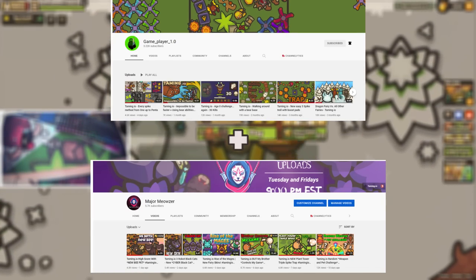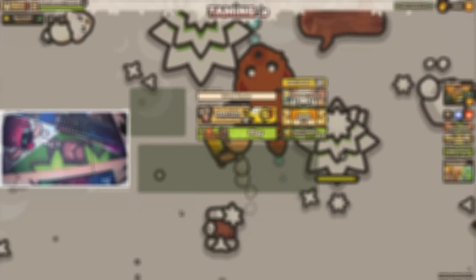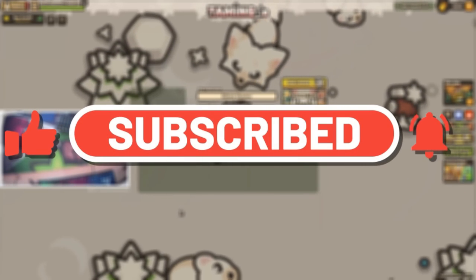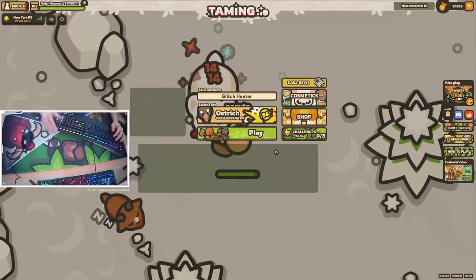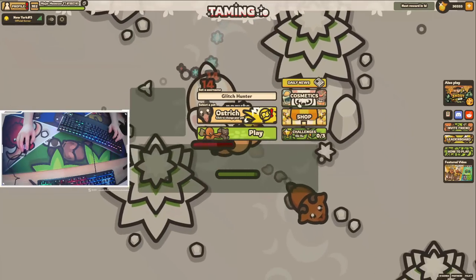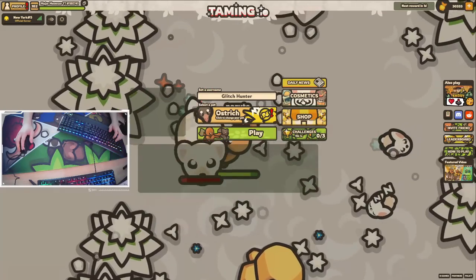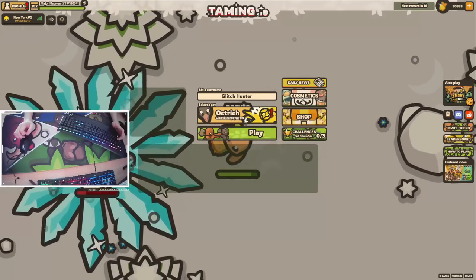Today, game player and I are going to be using an absolutely broken glitch that allows you to place structures on top of each other. This glitch allows you to place basically anything — like spikes, walls, and other stuff — on top of each other. With spikes, it basically does a ton of damage, so we're going to be abusing that. Enjoy the video.